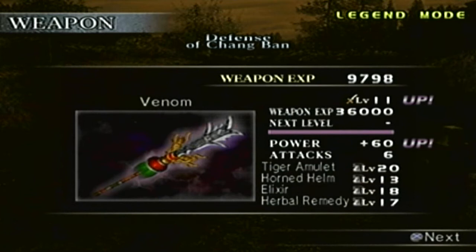8,192 points - not that that matters because the points are at max. There it is - the level 11 weapon, the Venom. Just like any other level 11 weapon, the attack power is plus 60. The four items are: tiger amulet level 20 which is additional attack, horn helm level 13 which is additional mounted attack, elixir level 18 which helps fill up your musou gauge faster, and herbal remedy level 17 which is additional charge attack - so more damage towards your charge attack.